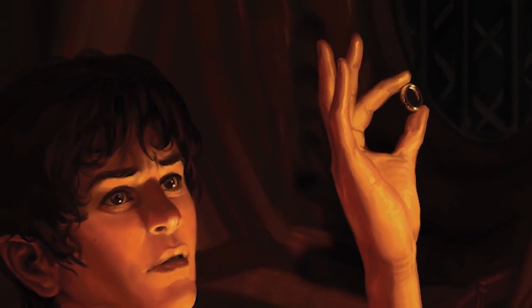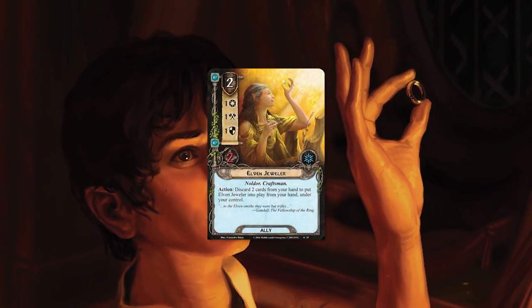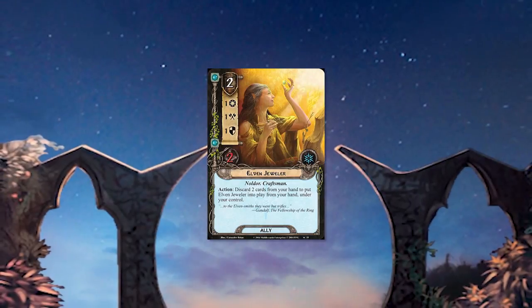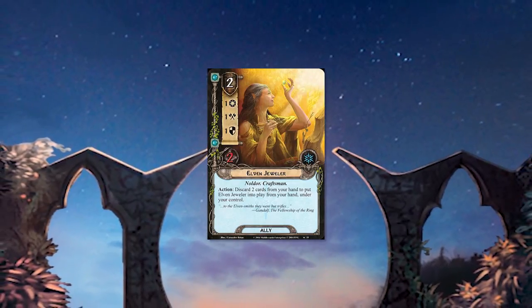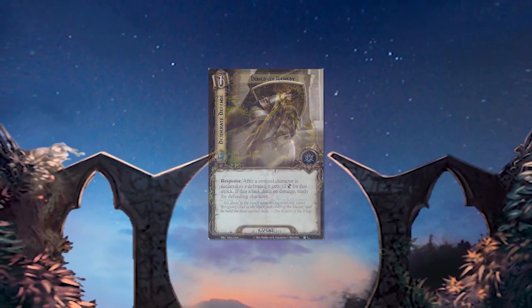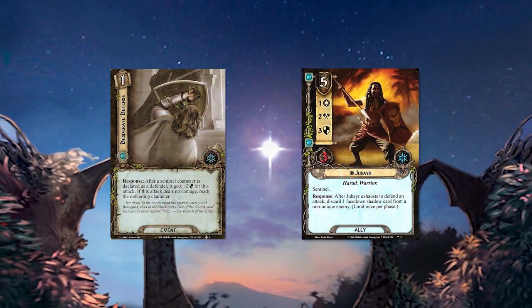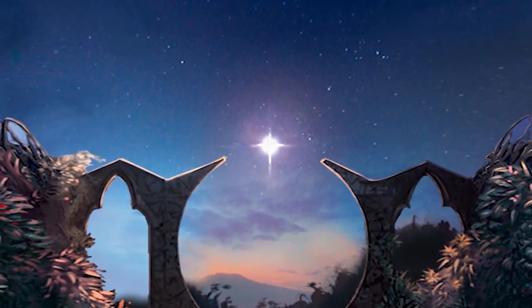I'll just go through some of the extra cards. Elven Jeweler is one copy — gives you a chance to discard some Elven Lights to play them or a Harad ally. Dunedain Remedy is your healing. Desperate Defense is great with Jubair for handling a big attack. And of course, it's a Spirit deck, so there are three copies of A Test of Will.